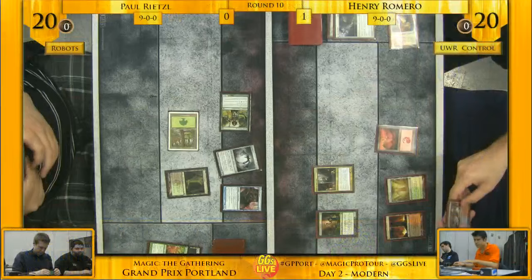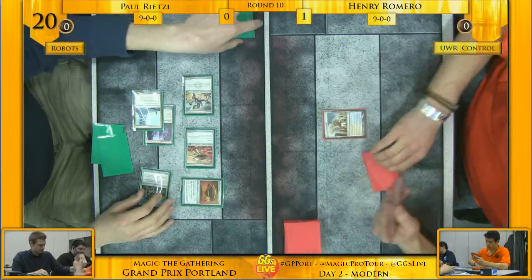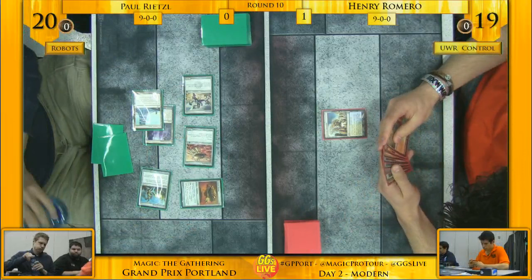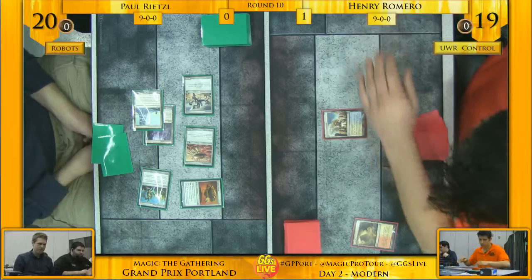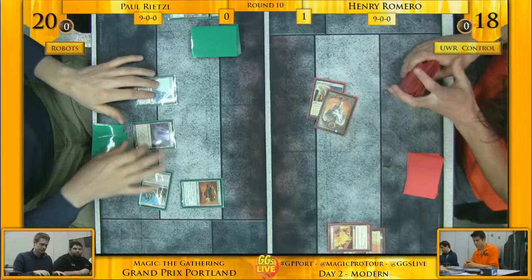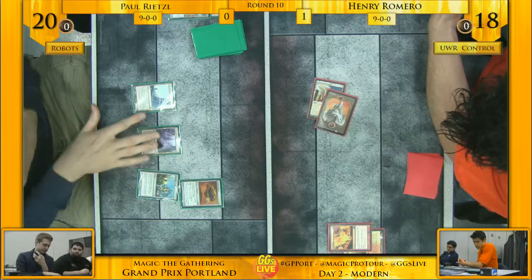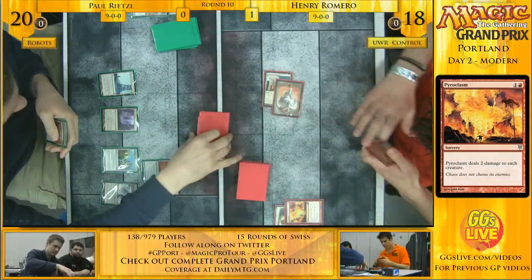There's a Noble Hierarch trigger making it a 2/2, and Patrick's going to double-block with both Lingering Souls tokens, forcing Dennis to use a pump spell to keep his Infector alive. If you can keep their Infect guys off the table, they can never win — kill all their guys and you win. Back in Paul Rietzel vs Henry Romero — Paul has six permanents facing a tapped land. The Affinity deck does what it does best between Springleaf Drum and Mox Opal, dumping most of its hand onto the board on turn one or two.